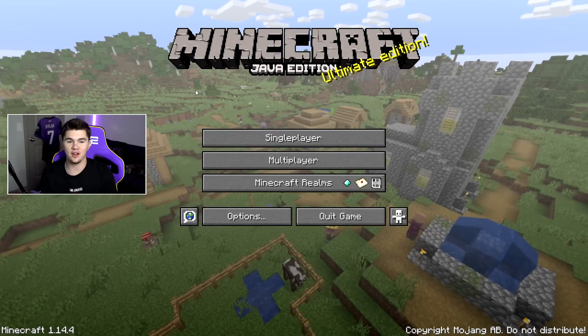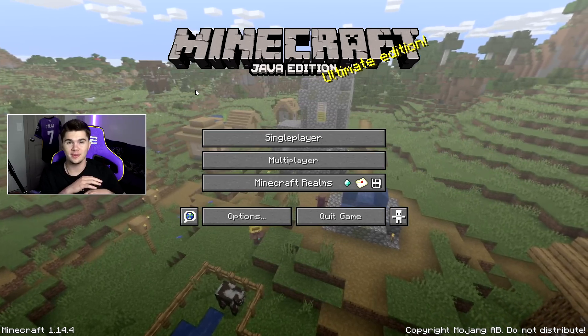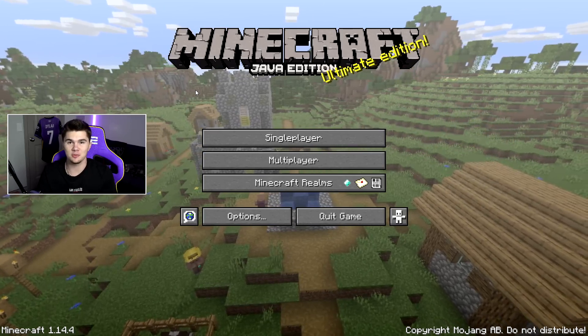What's going on guys, Dylan here coming at you with another Minecraft video. As you can tell by the title, this one's gonna be a little bit different. I actually saw this idea from Wadzy on YouTube and we're gonna be taking 50 iron golems to fight the wither. And you guys know we have the iron farm, so we're gonna be able to do it pretty easily. I just thought this would be super cool to try out.